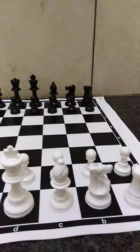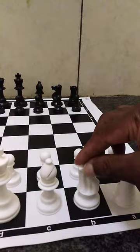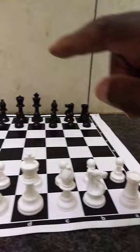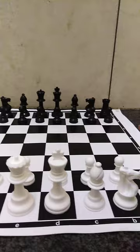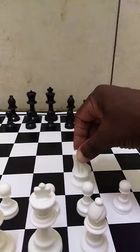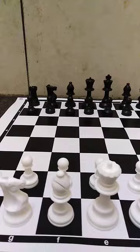If you take my pawn and I take yours, it's a fair game. If you lose a bigger piece for a smaller one, then you're starting to be in trouble. How the pieces move is very important. One rule: if you touch a piece you have to move it. Also, when you place the board, make sure the white square is on your right-hand side. And once you let go of a piece, your move is finished — you cannot change it.